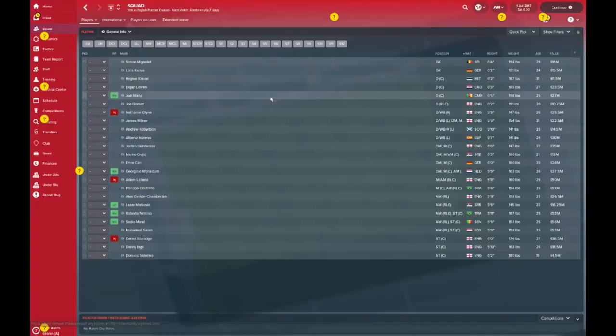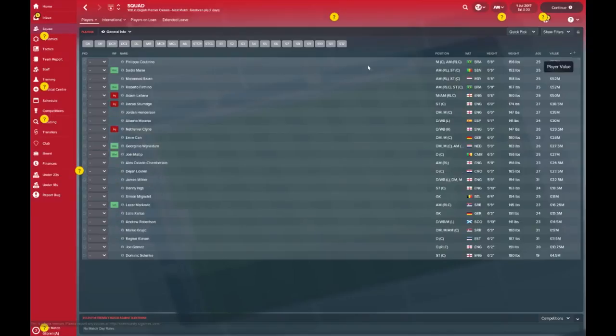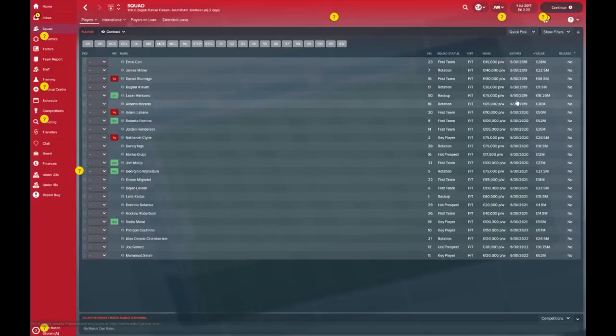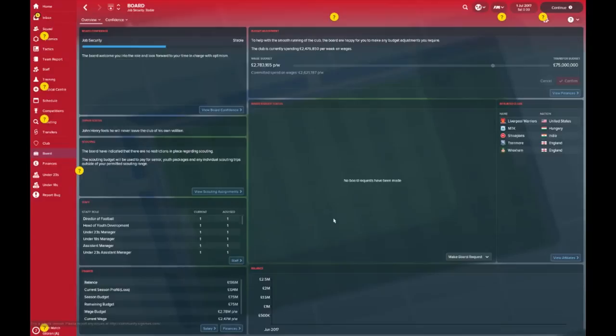As for the main squad — pretty tight, pretty steady. This is your 23-man squad and there are a lot of wanted players knocking around: Sadio Mane wanted by Barcelona and Madrid, Firmino by Barcelona, Wijnaldum by Paris. Look at Coutinho — not wanted by anybody, which is surprising. Joel Matip wanted by Spurs. Most valuable player: Coutinho at 57 million. Mohammed Salah is in there too. Contract expiries are always an area to keep a close eye on — Emre Can is going to be sought after and started the season well.